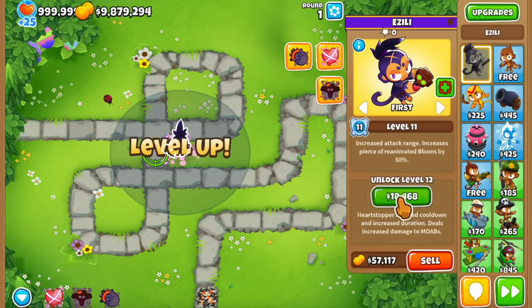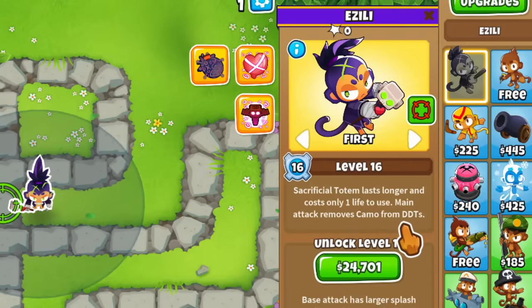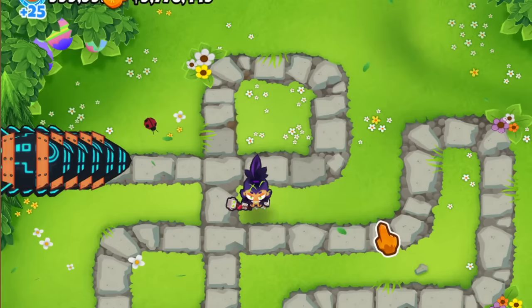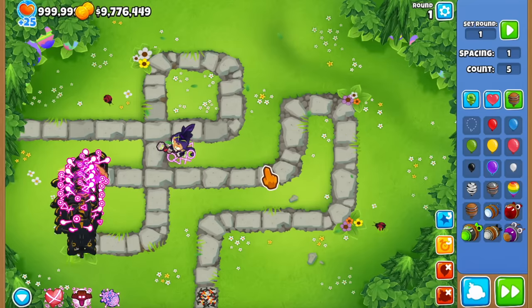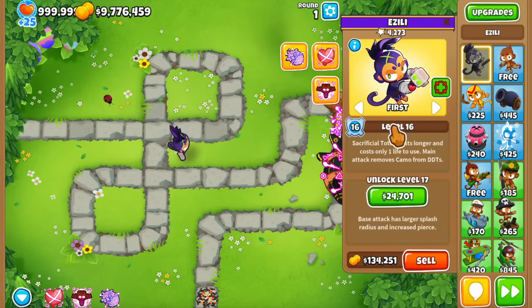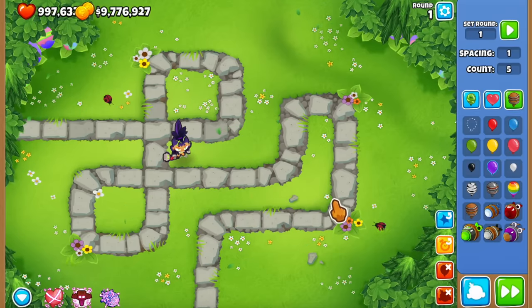So it only works with small bloons. But once she reaches level 16, things start taking a really interesting turn, because now the main attack removes Camo from DDTs. Here's where the bug steps in: if you send in 5 DDTs, it's not just the Camo that gets removed — they also get de-fortified. The fortification gets stripped, but only on the bloons around the main target.